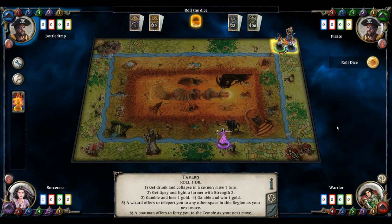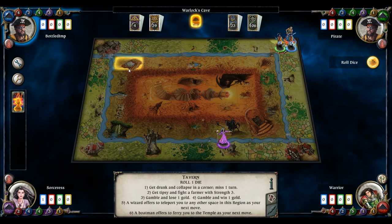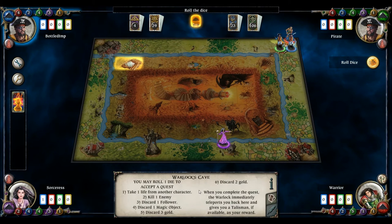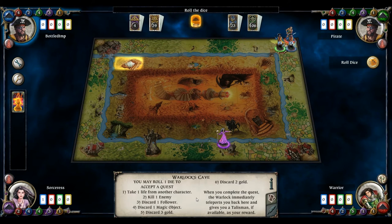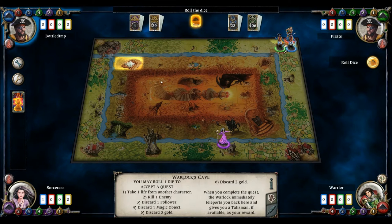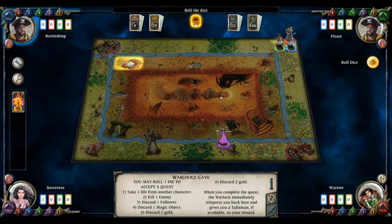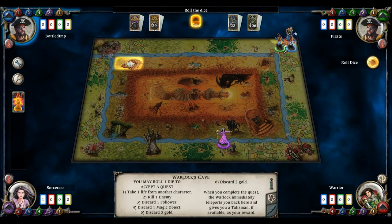If you've never played Talisman before, let me explain very briefly what you have to do. The object of the game is to get to the middle space where the crown is and claim the Crown of Command. You need to get a Talisman along the way — the Warlock's Cave is where you can get one, and there are a few other ways from the Adventure deck. You roll a die and follow the quest, for example rolling a six you just discard two gold. You need the Talisman to get through the Valley of Fire, which it protects you against, then you climb the Spiral Staircase. Once at the Crown of Command, you cast Command Spells and try to kill off everybody else.